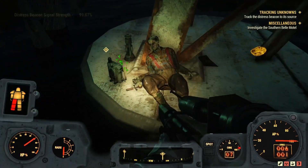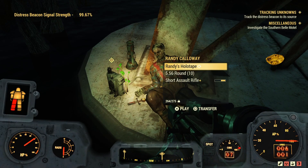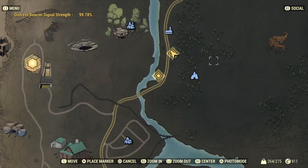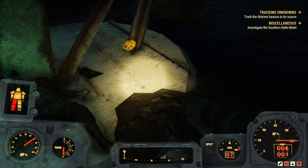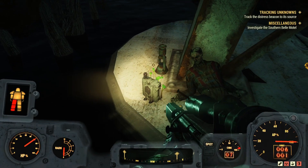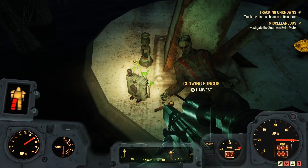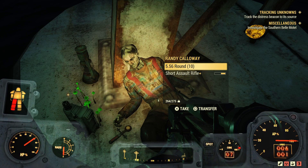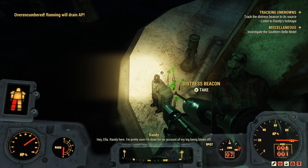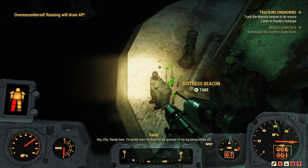Right at the bottom of the pylon is Randy. To show you exactly where I am — there's Haven's Church; I'm directly south. Just come down and look for the pylon; he's at the base of the pylon. We're going to grab his holotape.